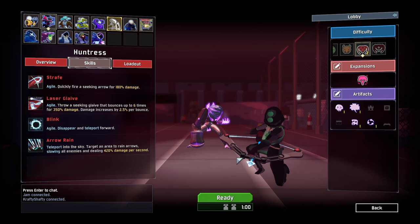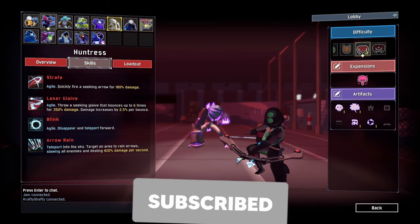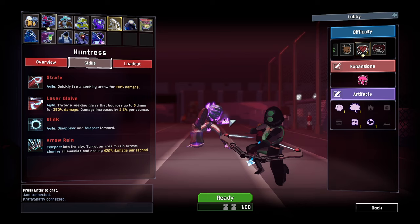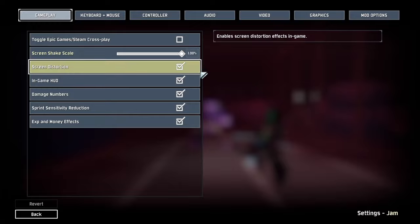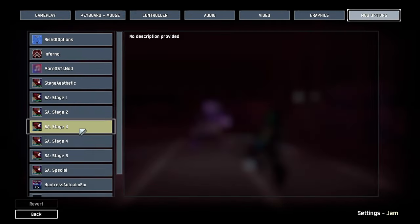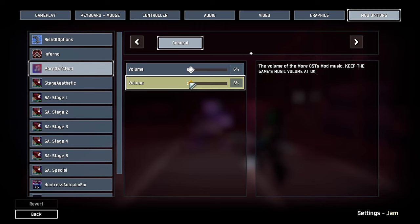What's going on everybody, Ready Set Brogue, and we are back with some more Risk of Rain. You might notice we don't have shit for characters, and we'll tell you why. The game was updated, a lot of our mods became out of date, and we kind of went a little bit crazy on the mods and a lot of them were conflicting.